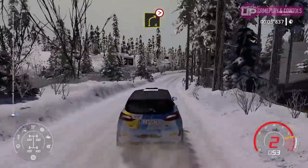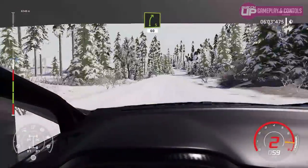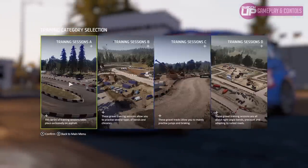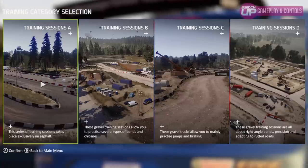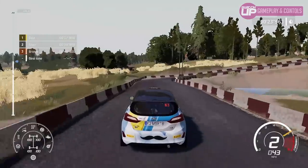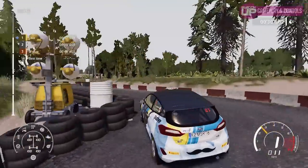Other modes include weekly challenges with various preset criteria, quick play, training and test area. Quick play lets you pick any available track and car and customize race conditions down to the weather. Training features preset tracks each focused on improving specific skills. The test area is a semi-open world where you can drive around freely and customize your car on the fly to get a feel for different maneuvers, car types and terrains. There's no shortage of things to do.